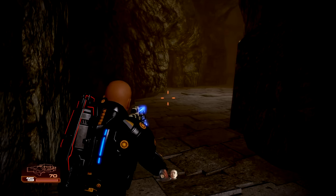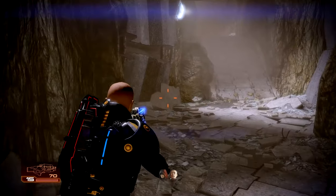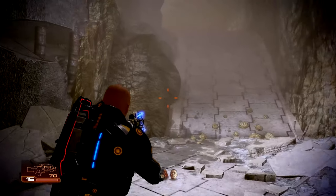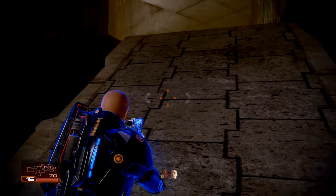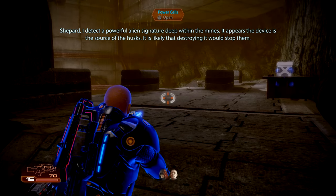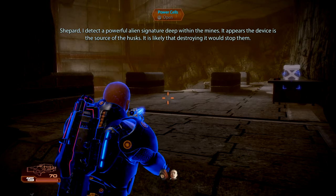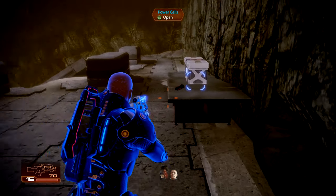I say we take the high ground. Barriers up. Shepard, I detected a powerful alien signature deep within the mines. It appears the device is the source of the husks — destroying it would likely stop them. Thank you, Edie. Get ready.